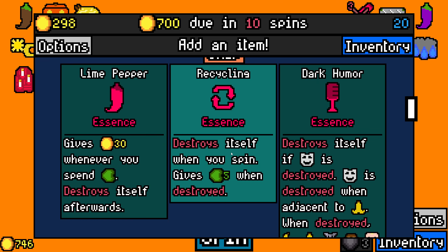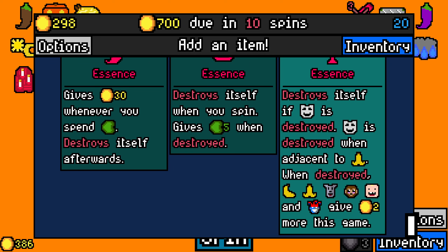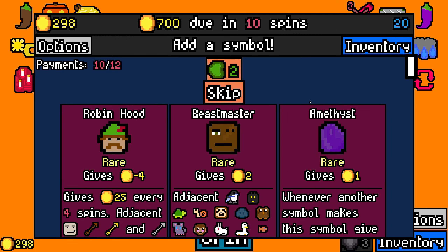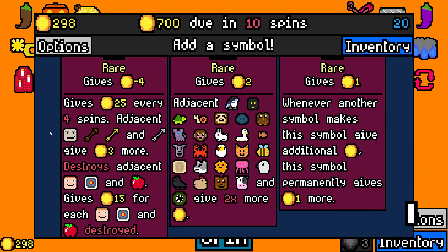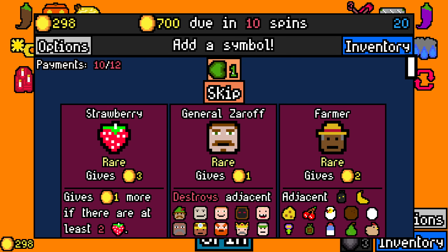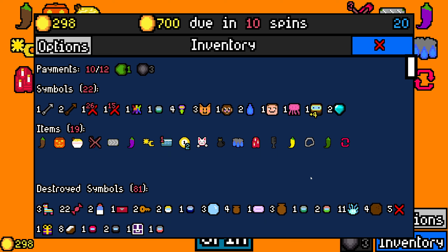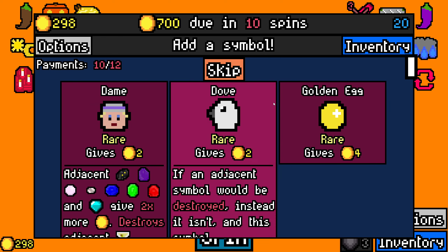Alright. Destroying this when you spin gives five reroll tokens when destroyed — that's pretty nice. And yeah, we're not going to be using that at all. Give 30 whenever you spend that. Yeah, take recycling essence — that's good. And yeah, this is where we roll. This is definitely where we roll. One more. I can maybe take the guy, because then he can remove hooligans and stuff and I can buy other people. Get money that way, but no sun.